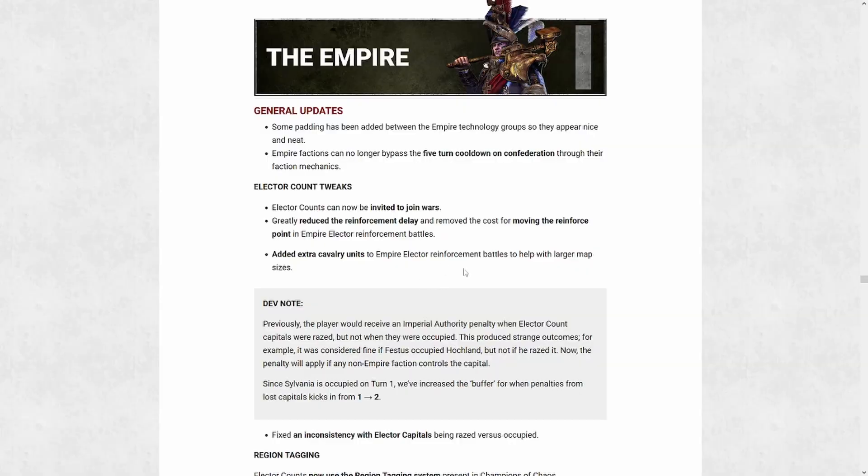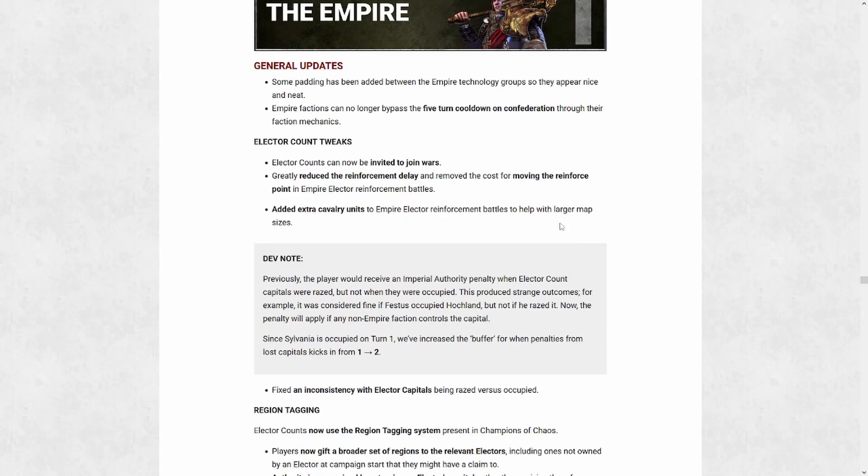Up next is the Empire — another favorite of mine from game one and many other people's favorites still to this day. They got a few more specific tweaks as well as a couple of general ones. There are more changes to the elector count system: Empire factions are now subject to the five-turn delay on confederations just like anyone else. We can now also invite elector counts to join wars, which is a really nice change given the other diplomatic restrictions that exist within the elector count system.